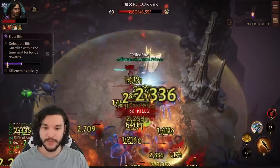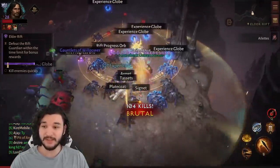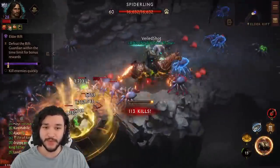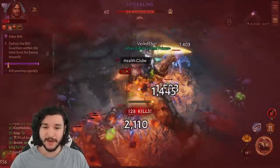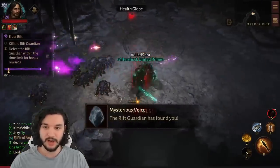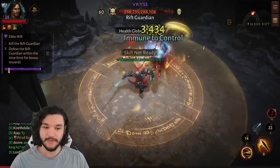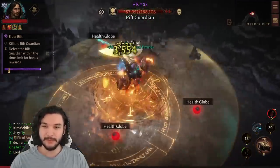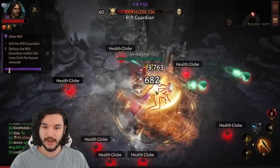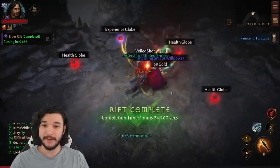We reach a group with a gold and an elite pack, drop the Banner, and basically one-shot all the monsters. I'm going to save my cooldowns getting close to the boss fight — just kill off these monsters, wait for the boss to spawn, then use the Banner and burst them down as fast as possible. You can see the burst damage on this is very high, and once the banner expires we lose a lot of damage. That rift cleared in 1 minute 24 seconds.